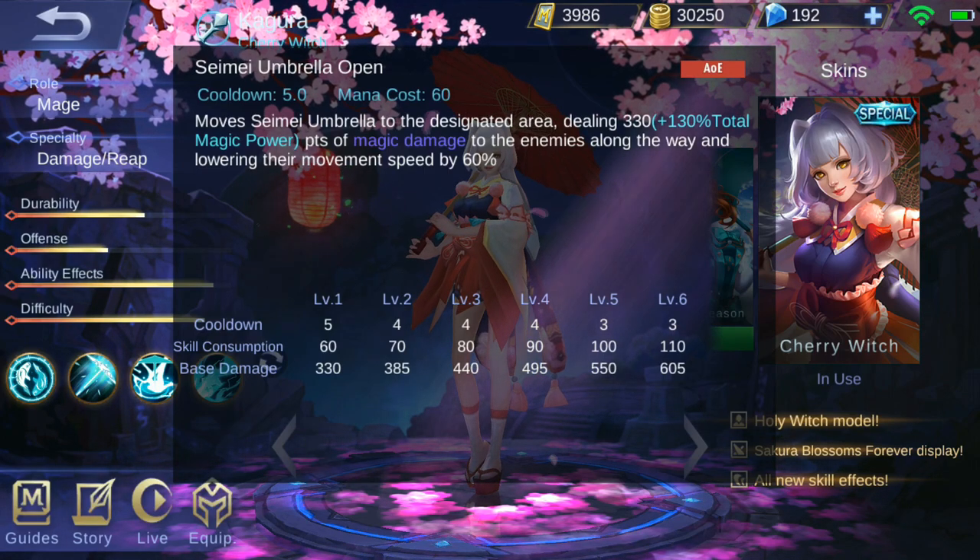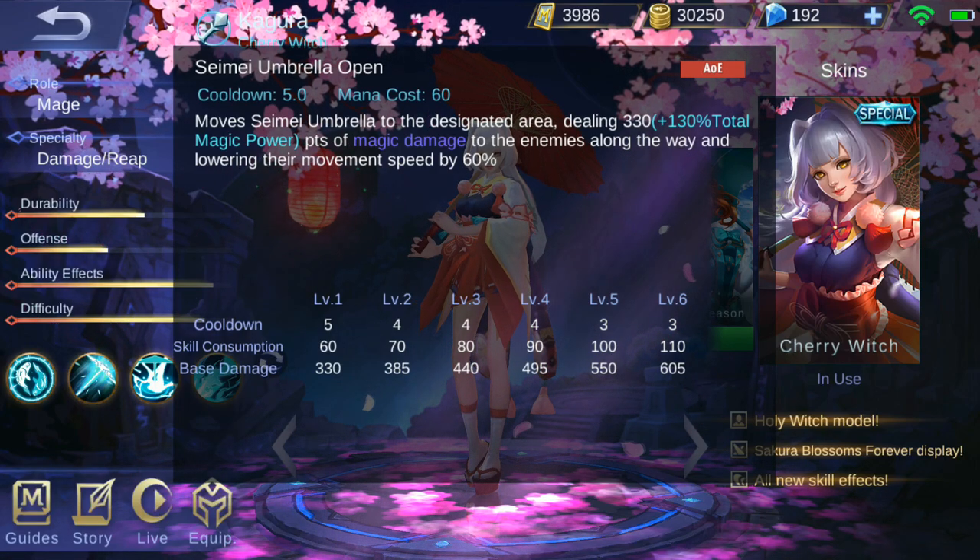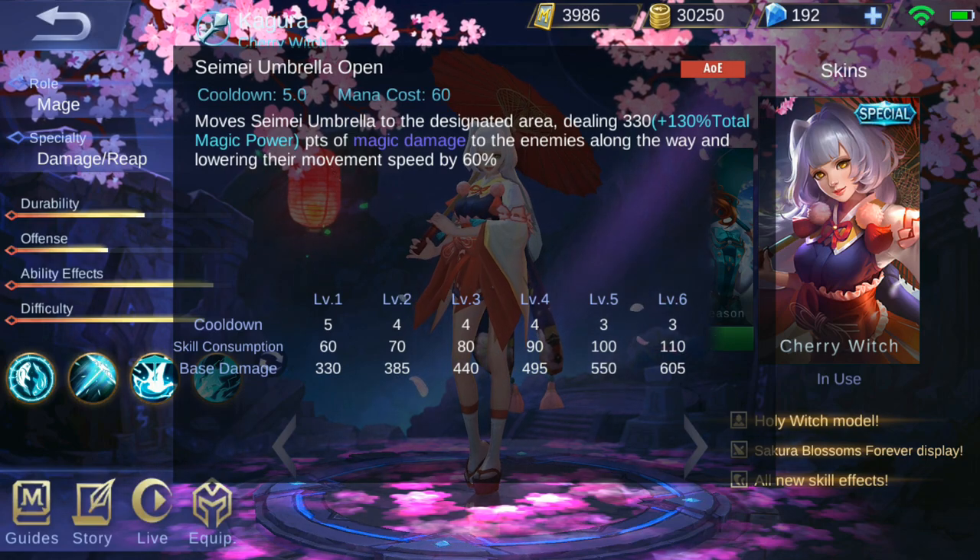Her first active is Seimei Umbrella Open. Purple and blue modes are the same — they all deal damage. This is her main source of damage. Wherever she throws her umbrella, it deals damage to enemies and slows them down.